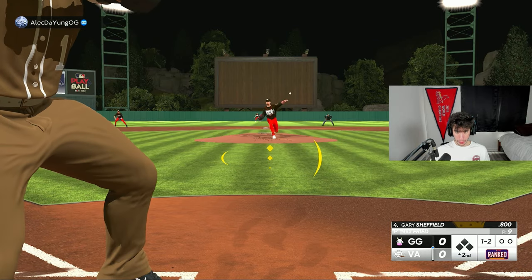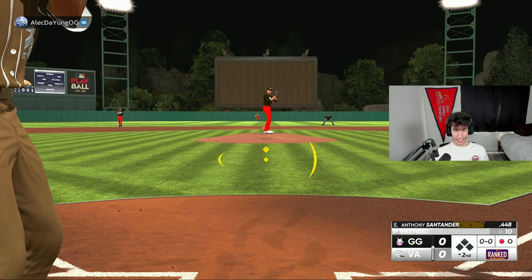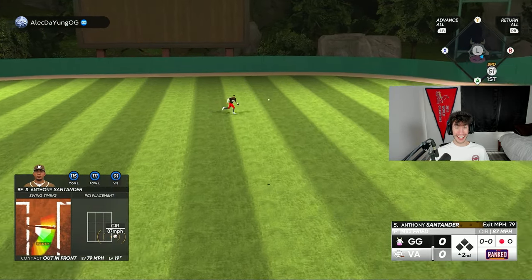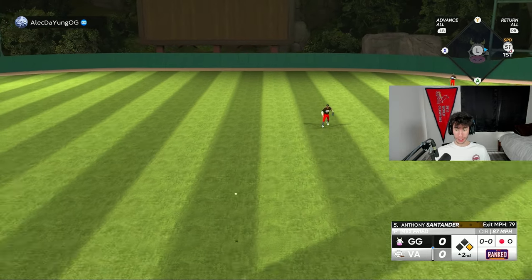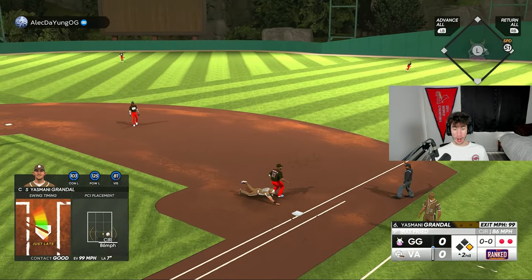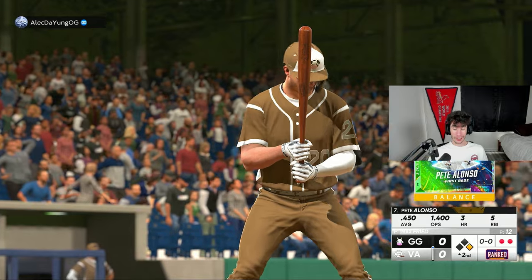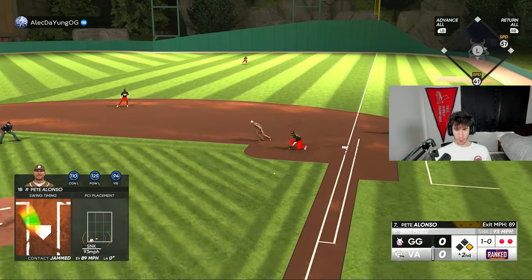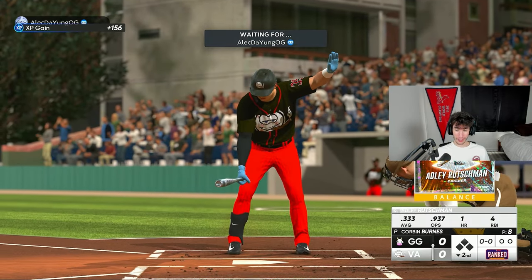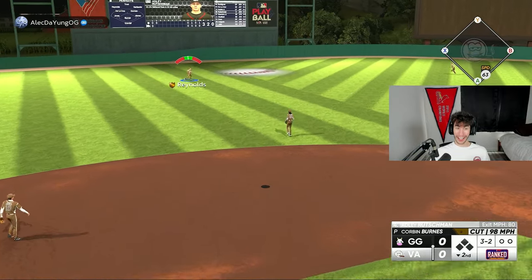We strike out with Gary Sheffield. This Max Fried card seems decent — he's got a nice pitch selection. Anthony Santander gets a one-out single in the second; I'd love to get the first runner home. Yasmani Grandal lines out for out number two — glad that's not a double play. Full count to Adley Rutschman and I got away with one for out number one.